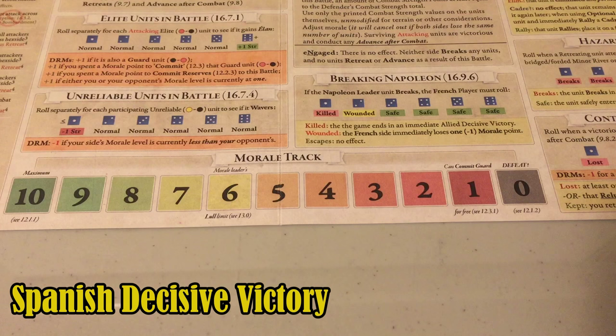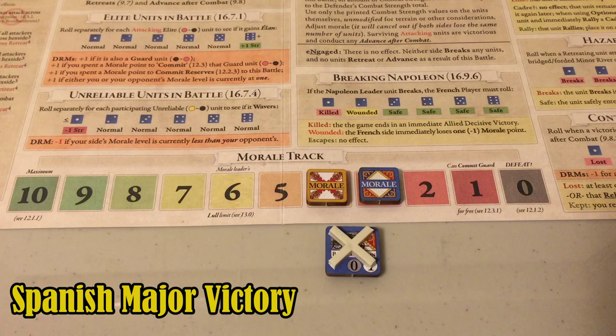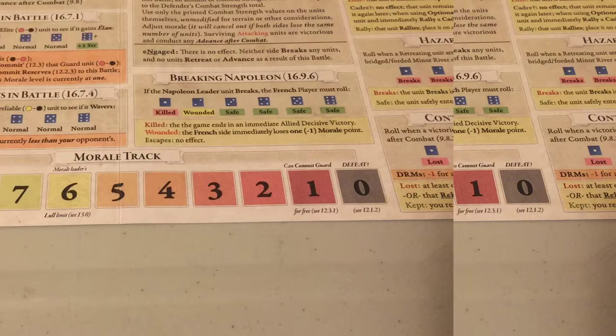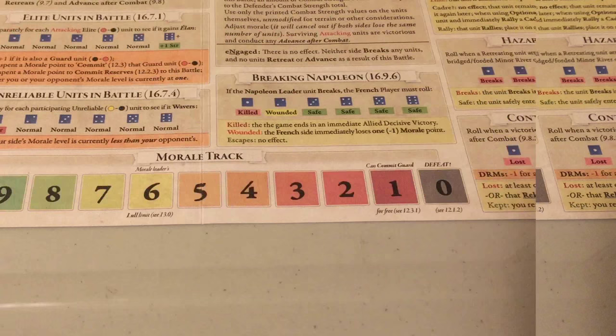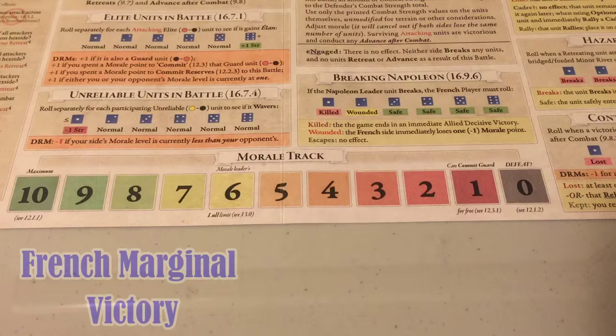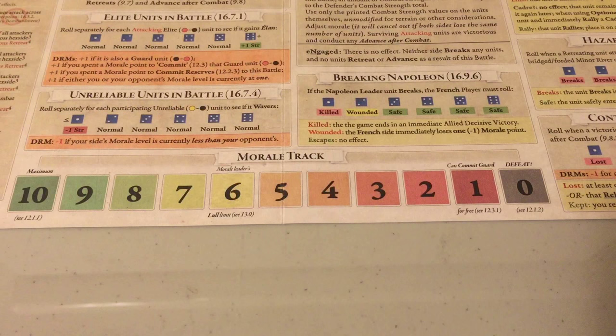The Spanish win a decisive victory if at any time French morale is reduced to zero and Spanish morale is one or greater. The Spanish win a major victory if at the end of the game the French baggage unit has been eliminated and Spanish morale is at least one level higher than French morale. The French win a decisive victory if at any time Spanish morale is reduced to zero and French morale is one or greater. The French win a major victory if at the end of the game the French baggage train is still on the map or has made an orderly withdrawal, and French morale is at least one level higher than Spanish morale. Any other result is a draw.